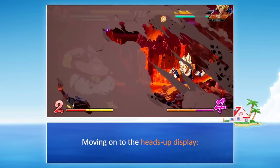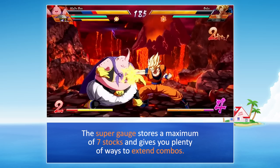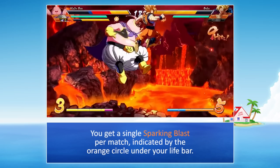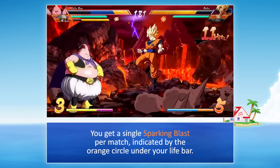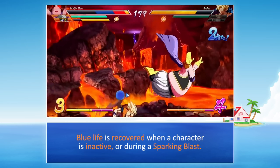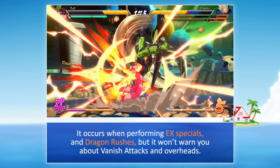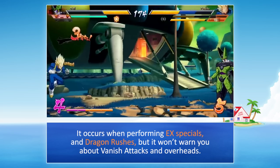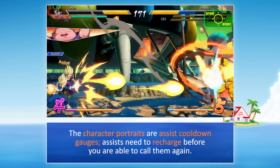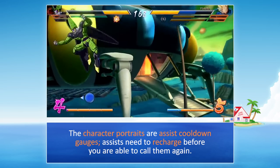Moving on to the heads-up display. The super gauge stores a maximum of 7 stocks and gives you plenty of ways to extend combos. You get a single Sparking Blast per match, indicated by the orange circle under your life bar. Blue life is recovered when a character is inactive or during a Sparking Blast. The red circle serves as a warning sign to react to what comes next — it occurs when performing EX specials and dragon rushes, but it won't warn you about vanish attacks and overheads. The character portraits serve as assist cooldown gauges.